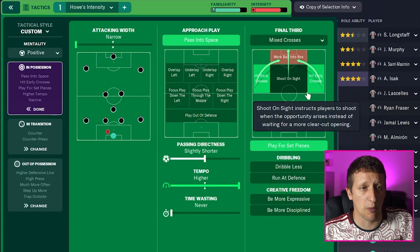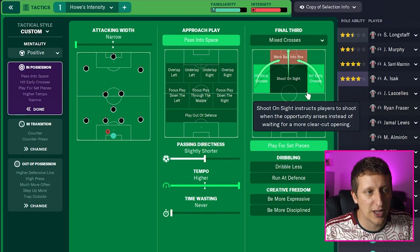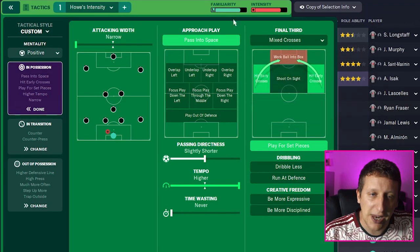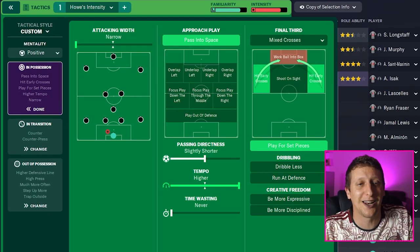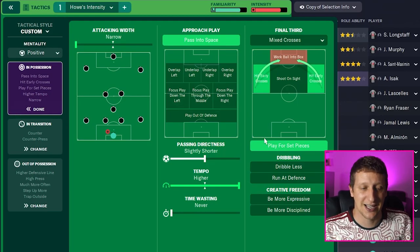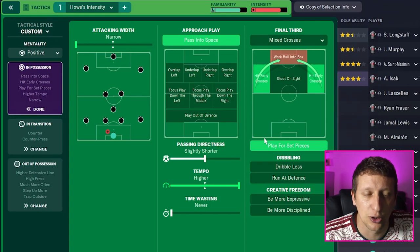Hit crosses early - we've got Kieran Trippier, Botman, and people like Callum Wilson who thrive off balls in the box. Obviously Isak is good in the air on FM as well. A lot of goals have come from St-Maximin with balls coming from the left-hand side, and Almiron coming in on the right - balls from the right-hand side and someone arriving at the back post. So let's get the ball in the box as much as we can. We're playing for set pieces because Newcastle kind of do that - they want to work it and get into areas, get a free kick around the 18 and get the big boys up. They've got Linton, Longstaff for set pieces - two centre-halves, Kieran Trippier, Isak when fit - lots of people who are good in the air.